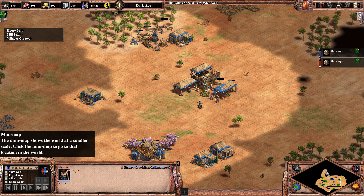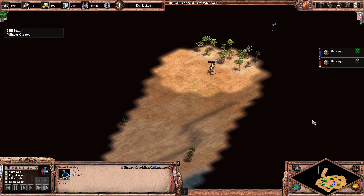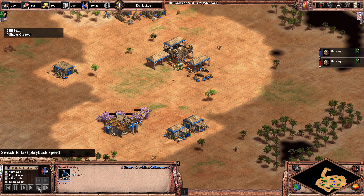You can push deer if you want but it will put you behind on your scouting for your opponent. You might want to push deer if they are close enough. As soon as you've got your final villagers, you want to research loom and then click up.